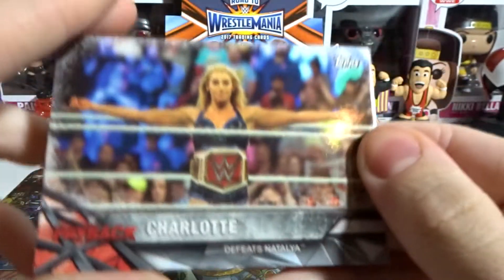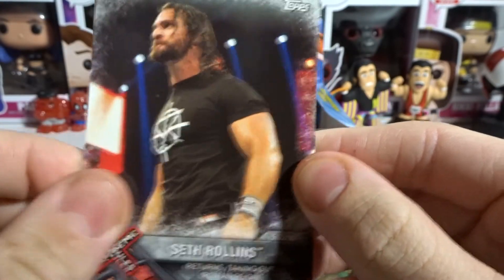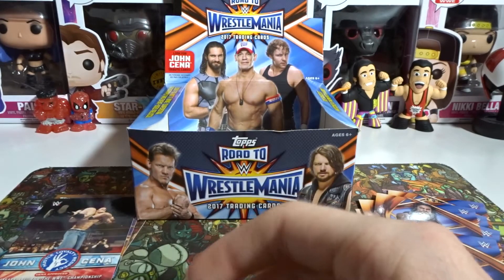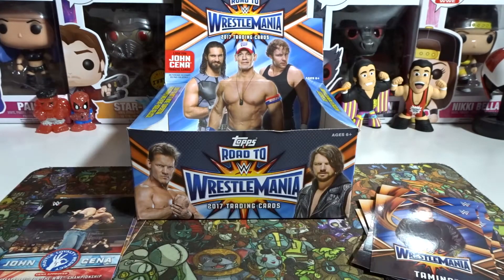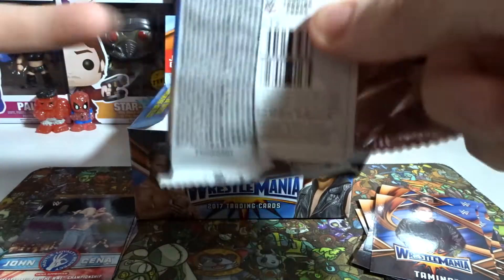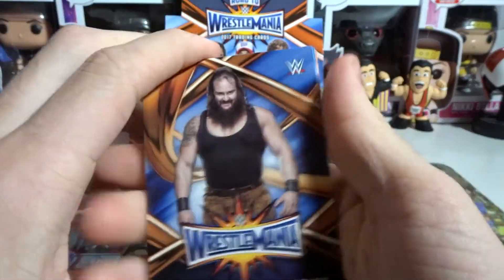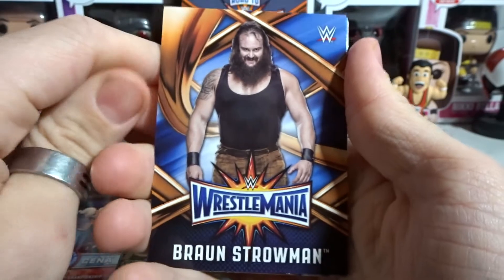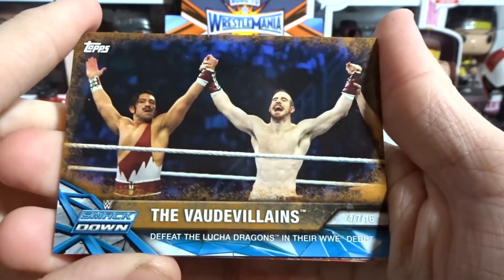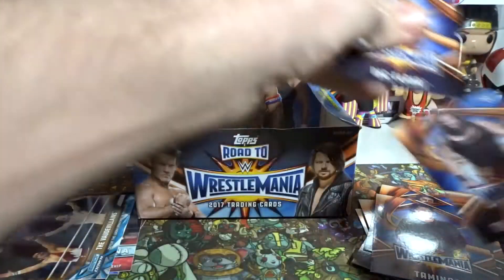Charlotte at Payback defeats Natalya, Seth Rollins returns taking out Roman Reigns, and Team USA defeats the Multi-National Alliance — pretty awesome. Two boosters left. I hope we can get a relic card. If I don't get one in this unboxing, that's okay — maybe I'll get one next time. We got Braun Strowman, Ric Flair, and a bronze Vaudevillains defeat the Lucha Dragons in their WWE debut.